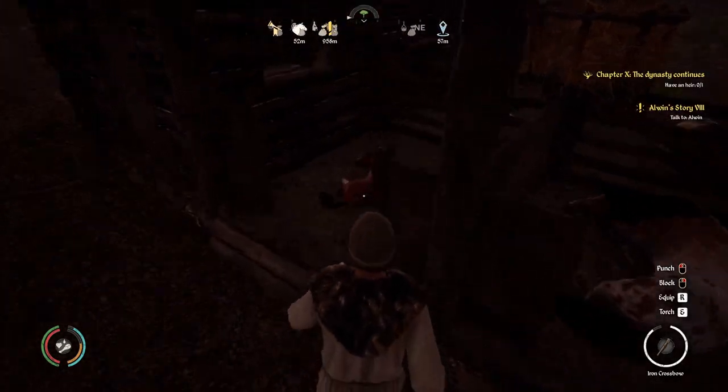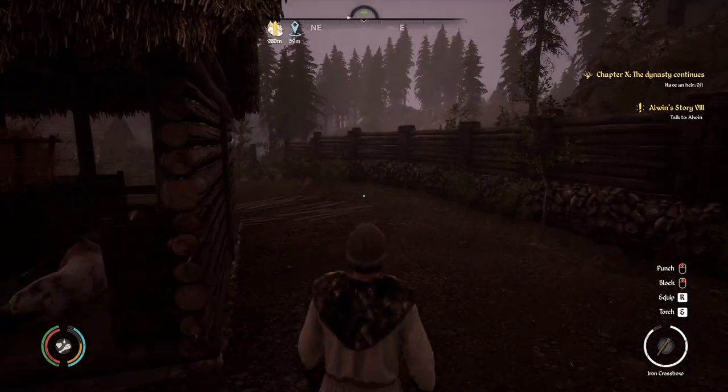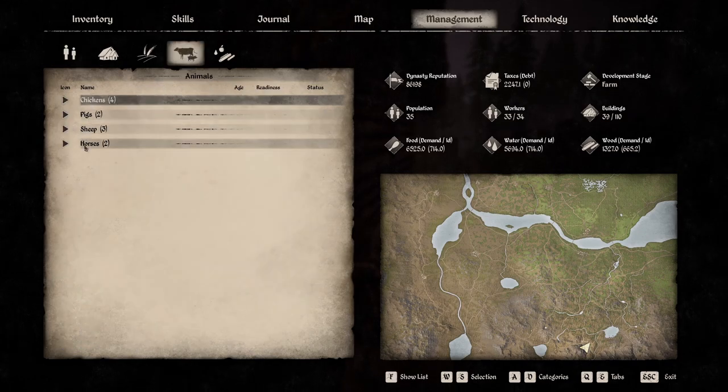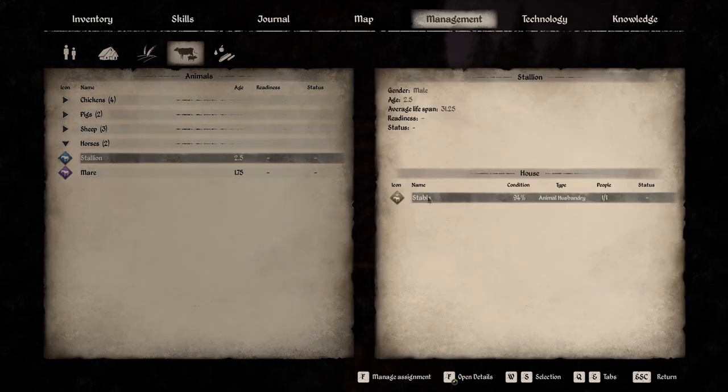You literally just buy an adult horse, slap a saddle on and you can ride it. You just buy it and then put it in your stable from the management menu here. Click on your horse and plonk it in the stable — nice and easy.